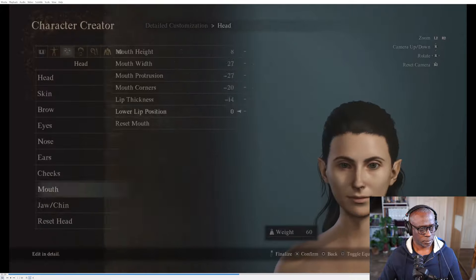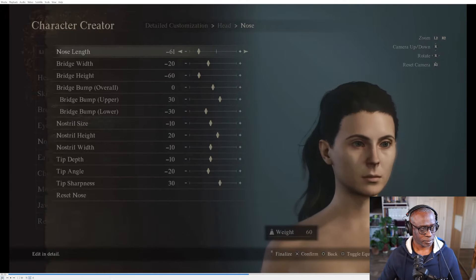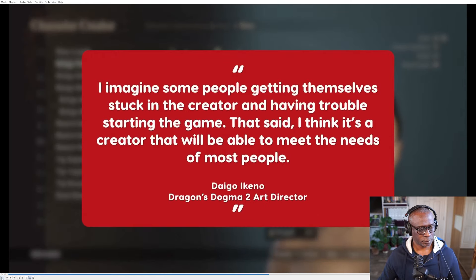The options are indeed vast, and you can get incredibly granular while editing a character. The term they used was granular, and I truly appreciate that. Look at all of those settings just related to the jaw and chin — absolutely mind-blowing. Capcom have done a good job. There are 40 types of muscle styles and 12 sliders for just a human's nose, for example. Art director Daigo Ikeno admitted, 'I imagine some people getting themselves stuck in the creator and having trouble starting the game.' That's going to be me — I know I am going to spend ages in the character creator. So once this game is released, I think I'll do a video, and I'll probably stream it live, where I will set up my character. It might be a very long process, but it's going to be awesome.